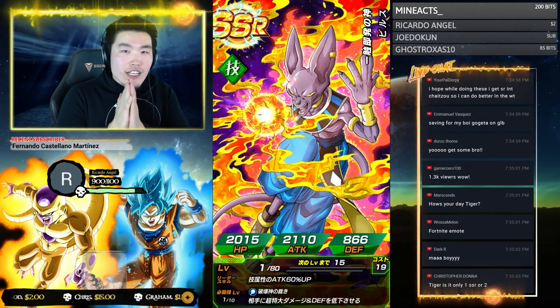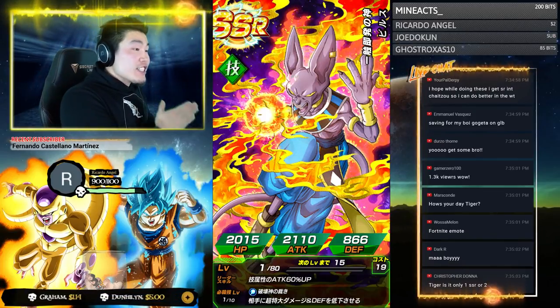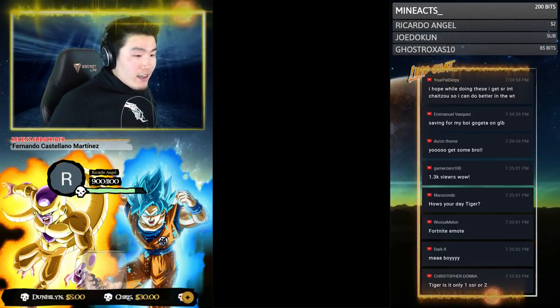Oh, Beerus! Beerus is really good on JP — I just remembered, because on global he doesn't have the EZA yet, but on JP he actually has a monstrous EZA, so I'll gladly take that.